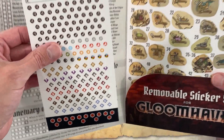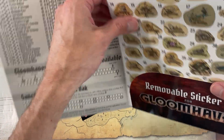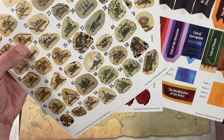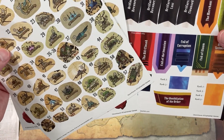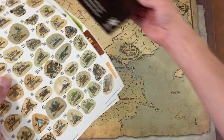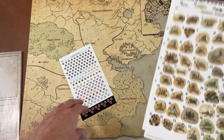They look like normal stickers, don't they? They do look like the regular Gloomhaven stickers — you've got all the parts. I'll go through and test them out on the scenarios we've already beaten.